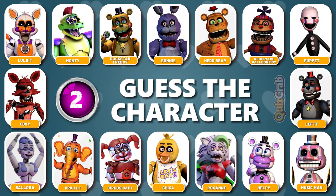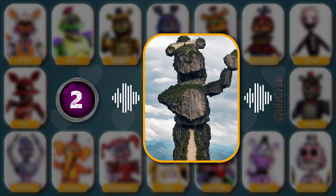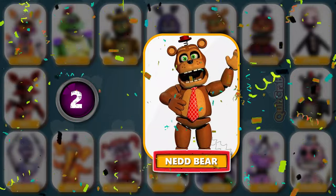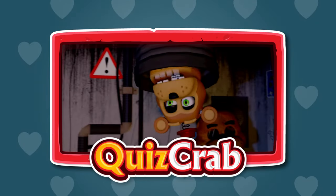Round 2. Get ready for the next one. Voice clip: 'Stranger danger.' What about this one? Can you guess the character by squinting your eyes? Great, you got it — it's Ned Bear. 'Stranger danger.'